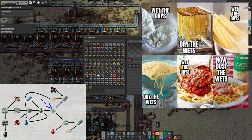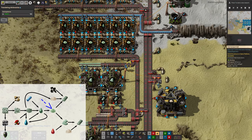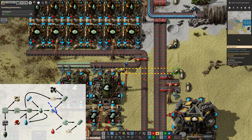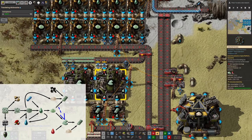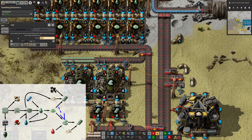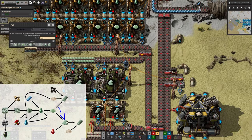It's probably a bit like making pasta where you wet the dry, dry the wet, and so on forever and eventually you get a tasty dinner at the end. So yes, this is producing beryllium powder, which is then fed down here, and we're prioritising the output that goes into these two machines because these ones take in vulcanite.